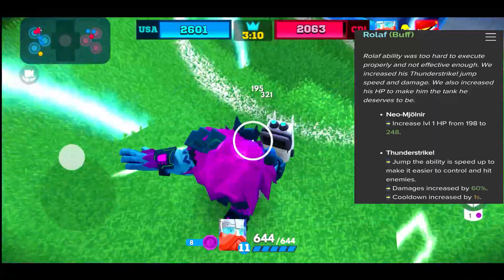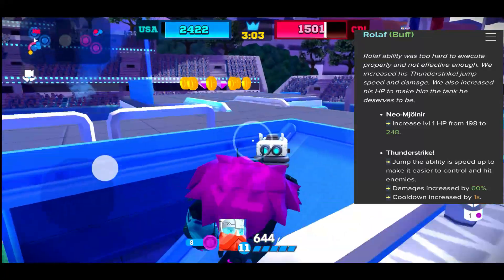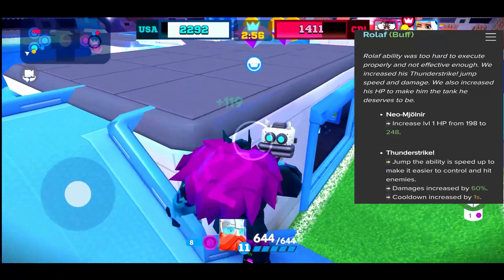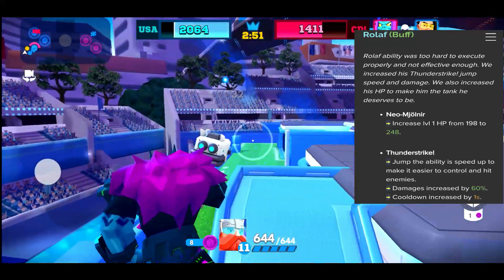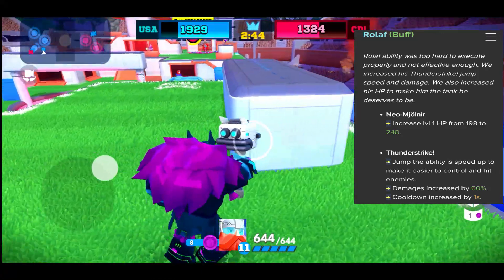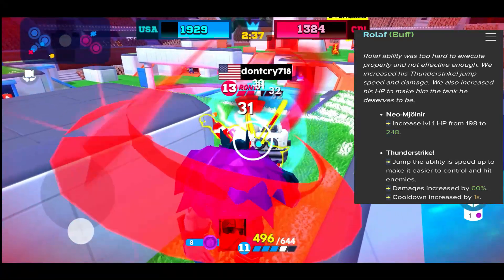The changes are as follows. Neo Mjolnir: level 1 HP increased from 198 to 248 — a huge health buff — and level 11 health is now 644. The ultimate ability, Thunderstrike, has been sped up to make it easier to control and hit enemies. Damage is increased by 50% and the cooldown increased by 1%. The ultimate ability is actually really good, hits very hard, and will put you in position to take out any squishy you choose. With the right implants and FRAG powers, the ultimate recharges extremely fast.